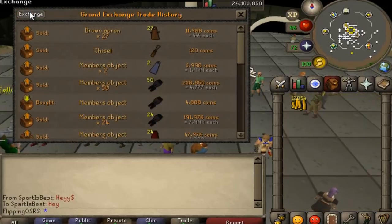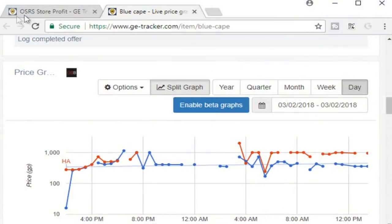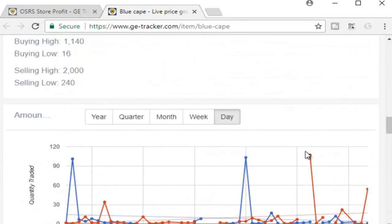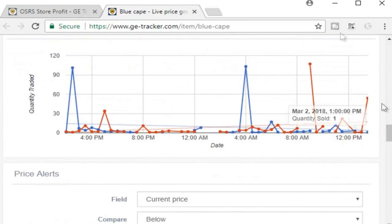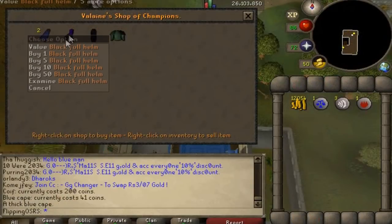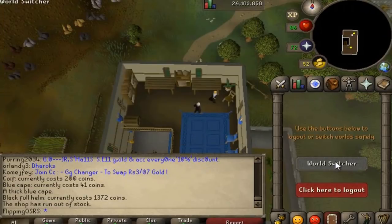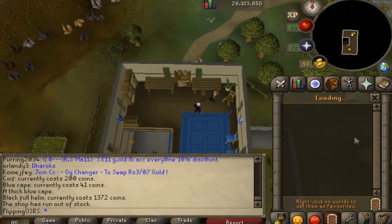Now we have a bunch of different options. I think we're going to try the blue cape, which is actually selling for about 2k each. To get the blue cape you need access to the Champions Guild, which I do fortunately have. We're at Valaine's Shop of Champions — you can buy 2 per world and it sells for about 41GP each in the shop. So 2k per world hop is extremely good for free-to-play.